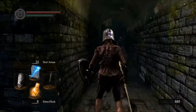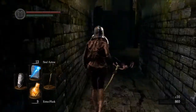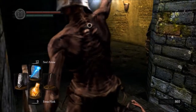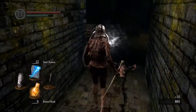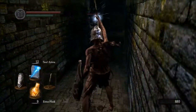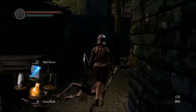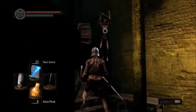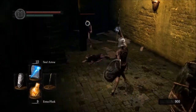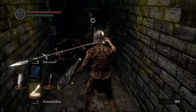Let's pull out the old magic wand and give this guy a zappy zap. These are soul sorceries — there are other kinds of sorceries, but I can probably talk about those later when we meet Griggs of Vinheim, who is the game's first proper magic teacher. He's dodged twice — that's very impressive. It's not often you find hollows who can dodge.